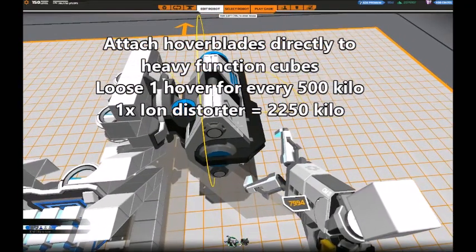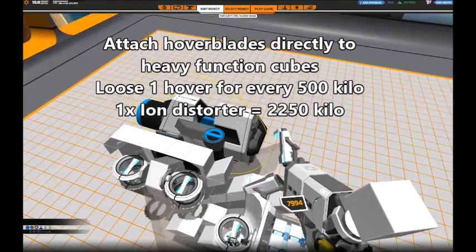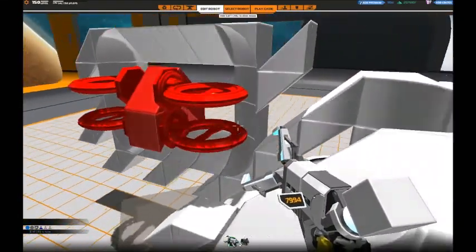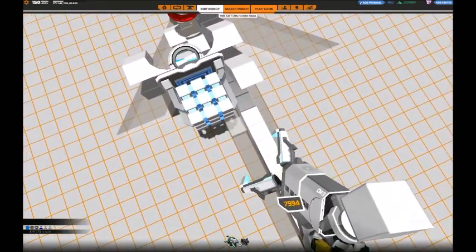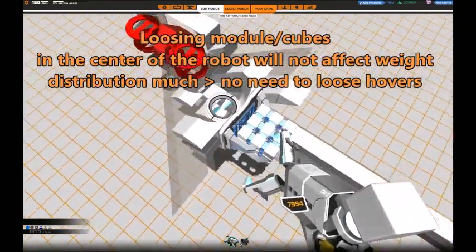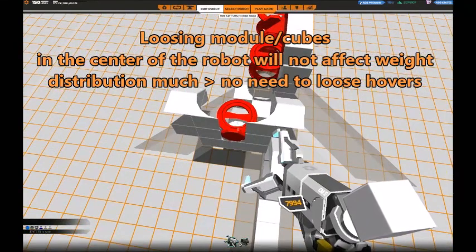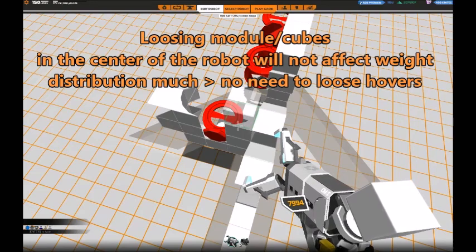If we lose a side-mounted ion distorter that weighs 2,250 kg, we want to make sure that we lose quite a lot of hover blades as well. An easy way to achieve this is to mount the hover blades on cubes that are only connected to the ion distorter itself, and not to any other part of the hover. The same goes for other heavy function parts. The power module, for example, has a weight of about 200 kg. Before you lose it, you will most probably have lost quite some armor protecting it, so it can be a good idea to mount a hover directly on the module, unless it sits almost in the center of the robot, as it won't affect the weight distribution.